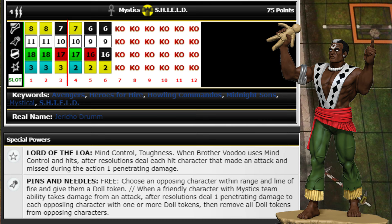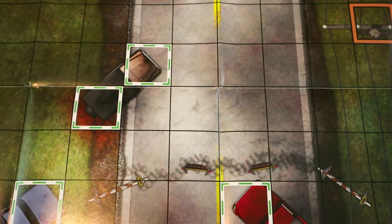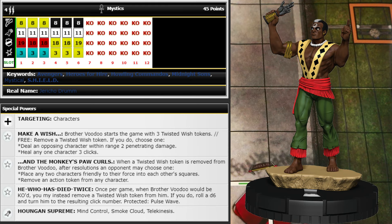I like him a lot — for 30 points he's going to be pretty good. Up next is the Prime Brother Voodoo at 45 points with Mystics team ability, 4 range double target, Phasing, Super Senses with 19 defense, Probability Control, and improved targeting for characters. He has the same keyword selection: Avengers, Heroes for Hire, Howling Commandos, Midnight Suns, Mystical, and SHIELD.